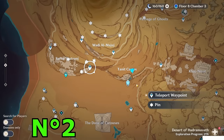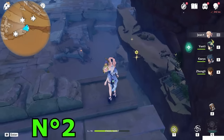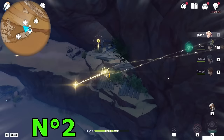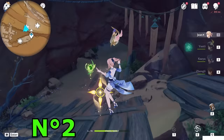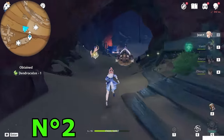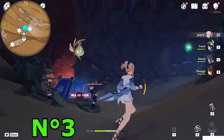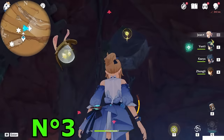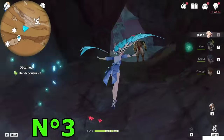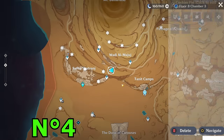Next, teleport to this teleport waypoint and jump down toward the northwest direction. Downside you will see some Seelie stars — dip into this one, there is an entrance to a cave. This should be the third one but we'll take the second and third together since they are really close. Here we will find a Fatui camp — watch the top side, you will see another cave tunnel. Fly to here and you will see these two Dendroculus.